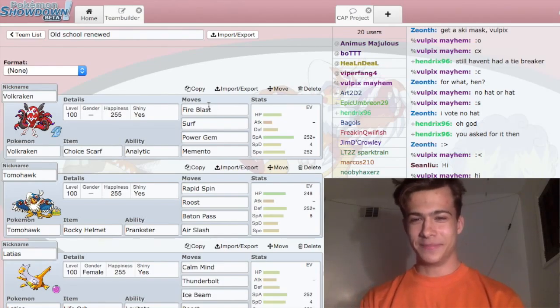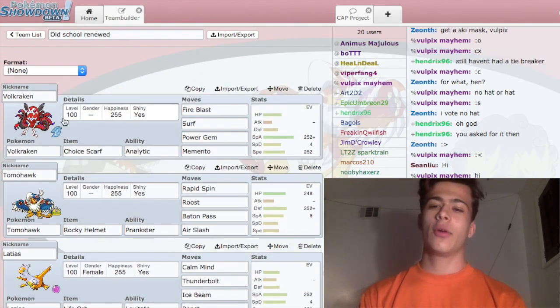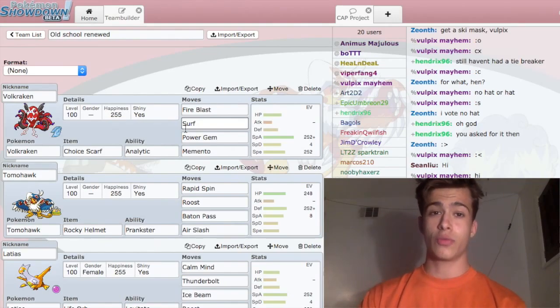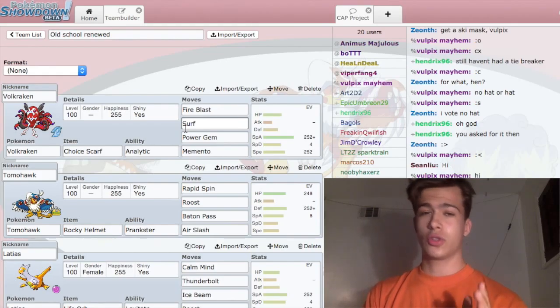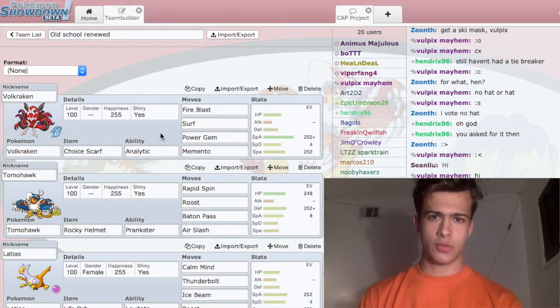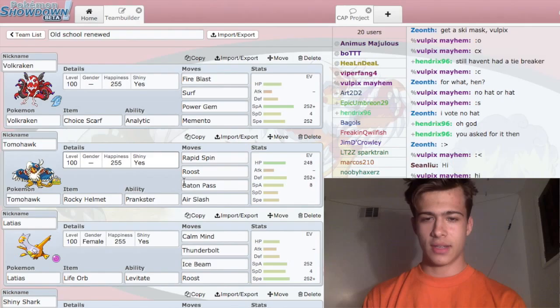My team consists of Volkraken, who is a very powerful special attacker that can run a scarf set pretty well and discourages switches. You can also just run him as a slow powerful nuke, but I'm running him as a scarfer that punishes switches. Then there's Tomahawk running the usual Tomahawk set.